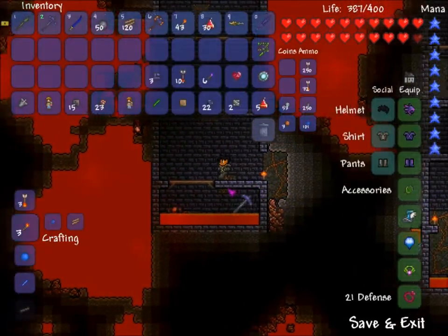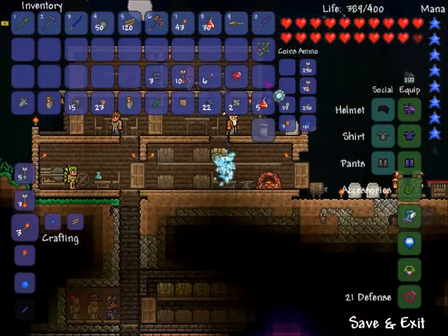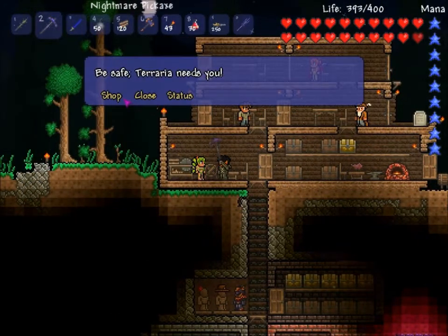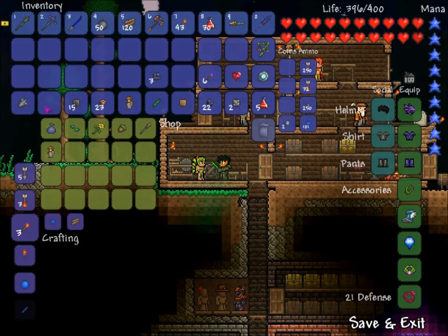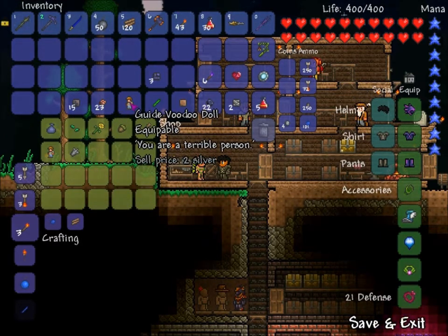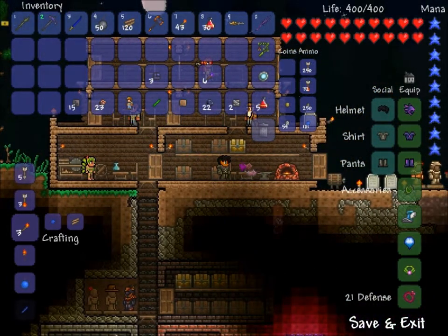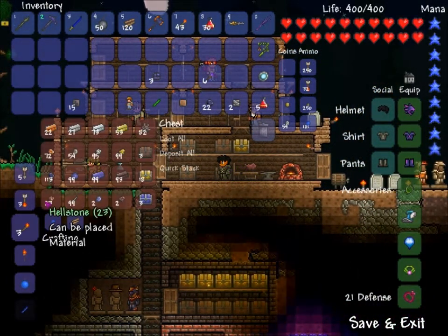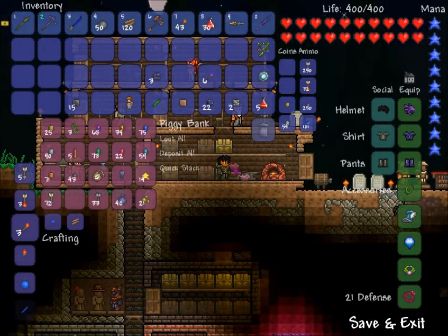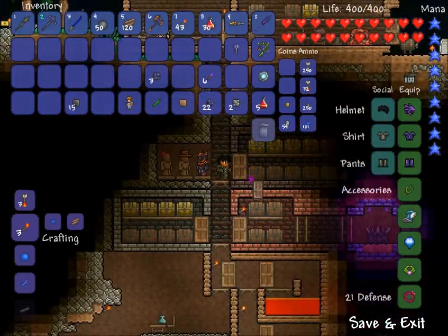Oh god, I forgot to bring my — I need to get out of here. I just remembered something important that I should have remembered in time. Here, you can have this doll. I only need one, I have two of them. If that doesn't say something about the value of that thing. I forgot my shadow key, just in case, and my obsidian skull.